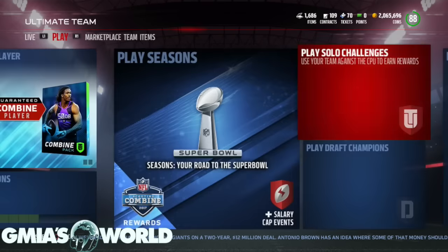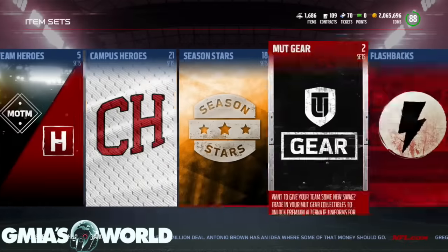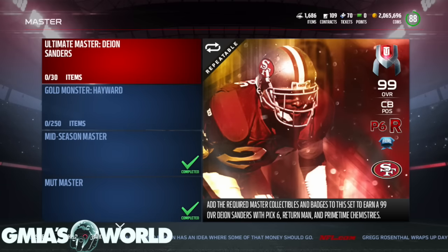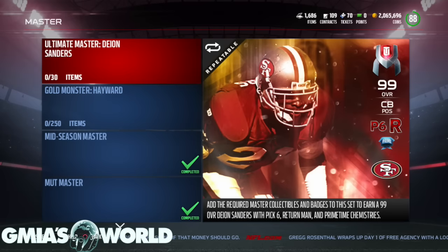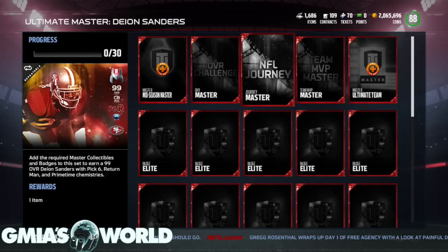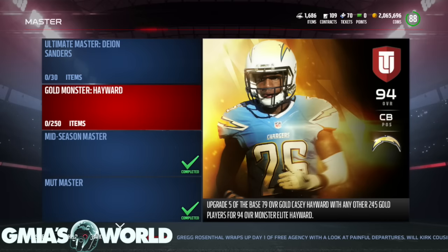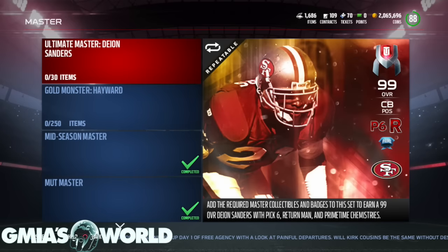Ultimate Master, if you're new to Ultimate Team, is by far the best — it's usually the last set they give, the ultimate prize for the overall year. So that's what it is: Ultimate Master Deion Sanders, as far as we know, and it's repeatable. Though this one didn't say repeatable on top, which doesn't make sense — can you get two of these overall challenge things? I don't know. Anyway, get on the grind and get that Ultimate Master Deion Sanders. If you get him fast, tweet me at G Myers World and let me know. Until next time, one love.